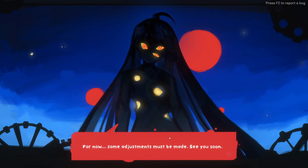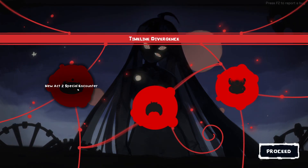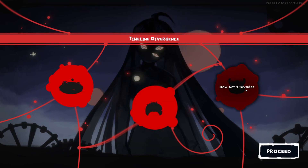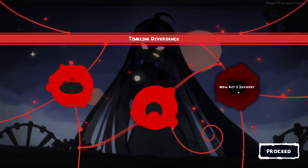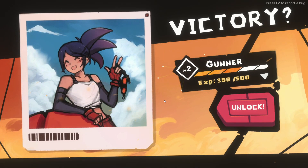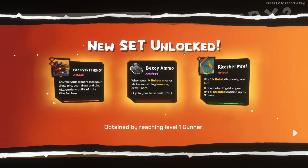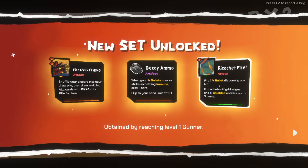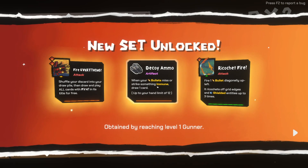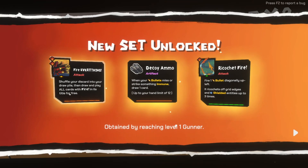Some adjustments must be made - see you soon. Timeline diverged! Two new act special encounters, new act one invader, new act three invader. This is all happening. We unlock a new gunner - level one gun. Oh no - is there different characters as well? New set unlocked: Ricochet! It'd be so cool - all these different builds you could make.